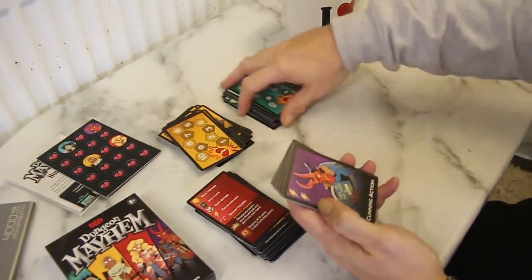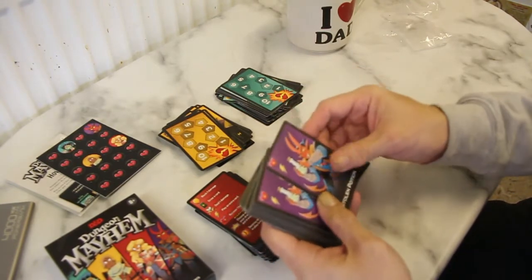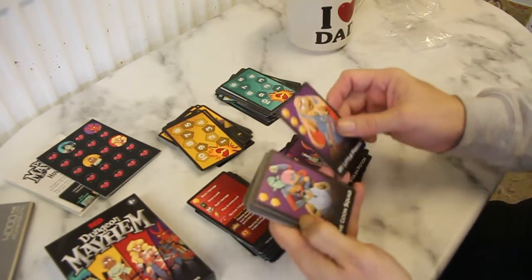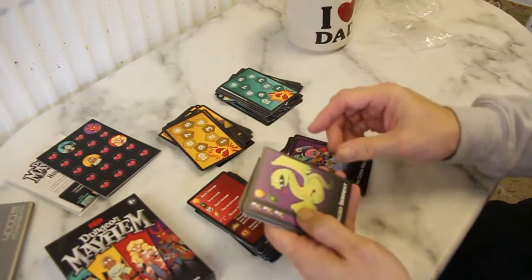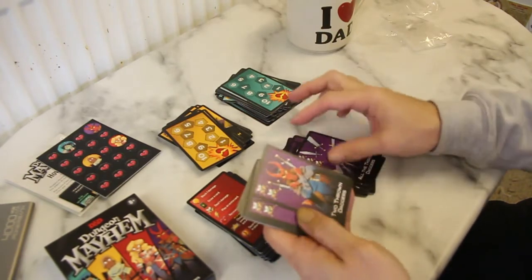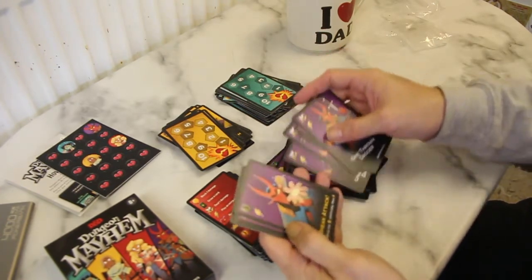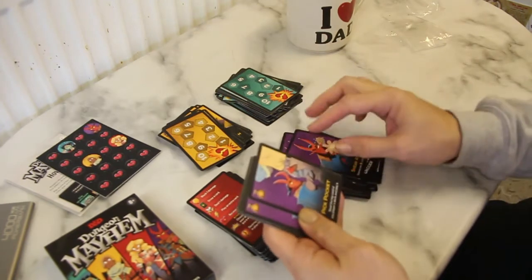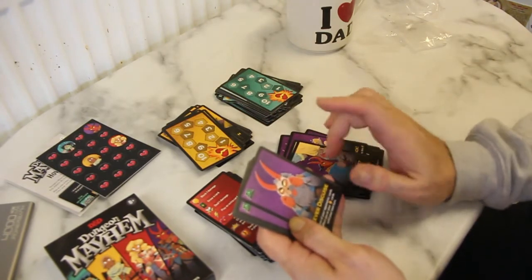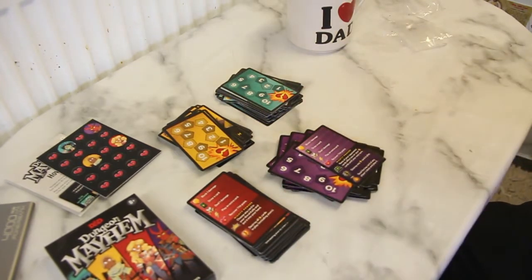And then we've got the tiefling rogue. We've got Cunning Action, Even More Daggers, Stolen Potions, My Little Friend, The Goon Squad — so you get a few allies with this one — Winged Serpent, Thrown Daggers in various quantities, Sneak Attack, Pickpocket which steals the top card off other players — that could be quite effective — Clever Disguise, and then the two standard cards.